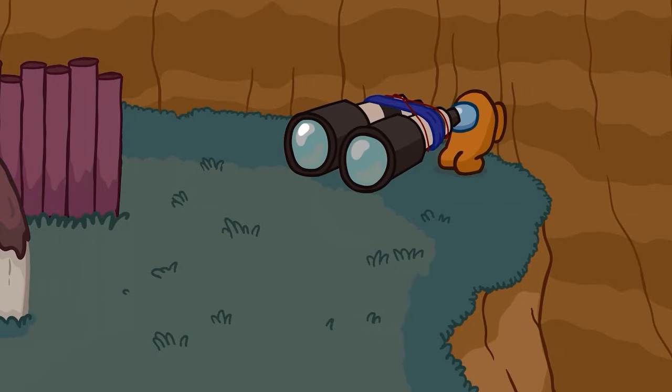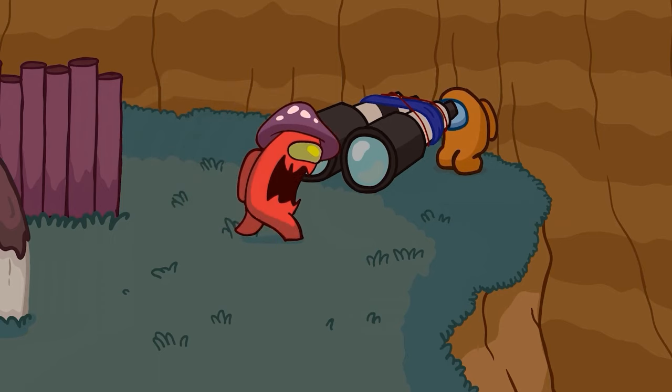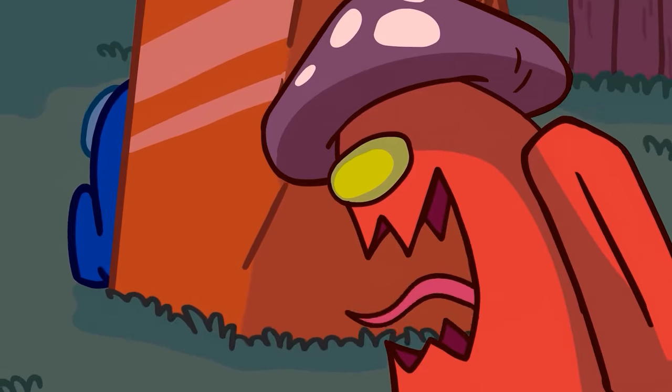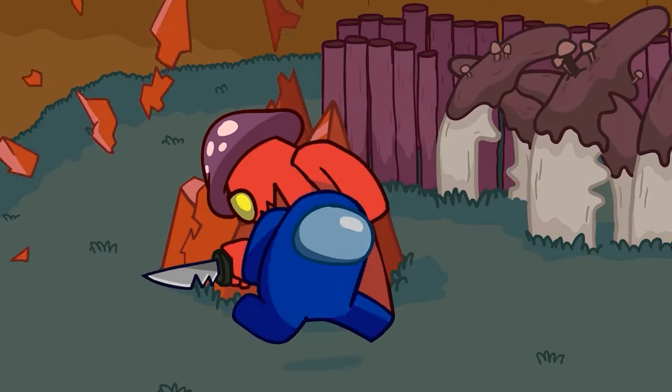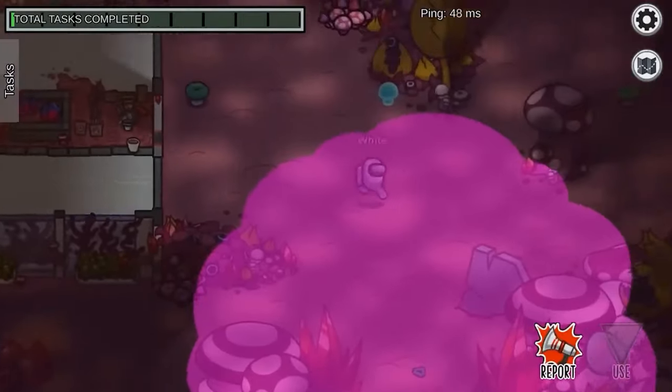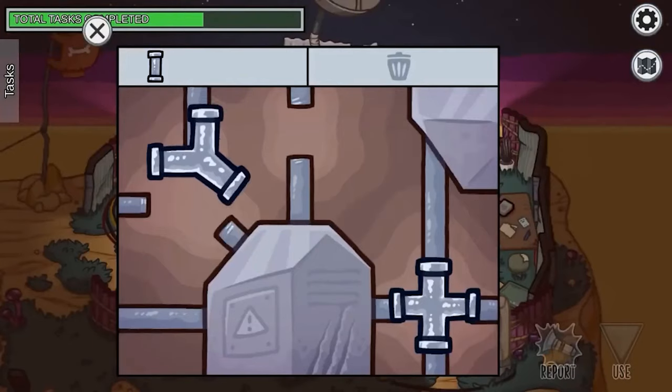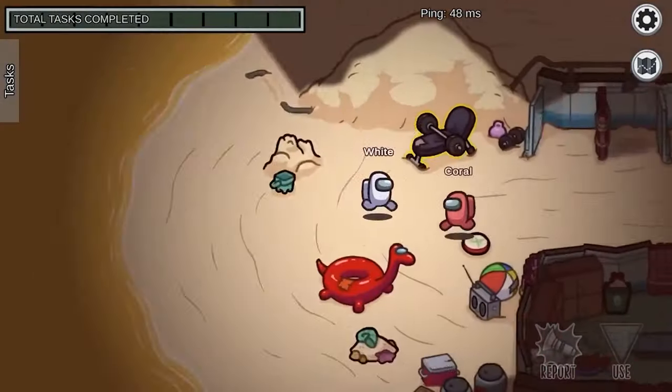Among Us' newest map is a masterpiece that beckons players to explore its mysterious hidden easter eggs. The Fungal offers a unique setting for crewmates and imposters to navigate, unlike any other map in the game. There are loads of thrilling new elements to be excited about in this shroom-filled adventure land, and with that in mind we'll look at the top 10 best new features from the new Fungal Among Us map.